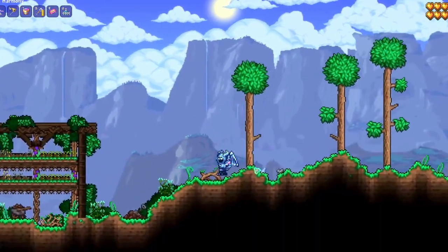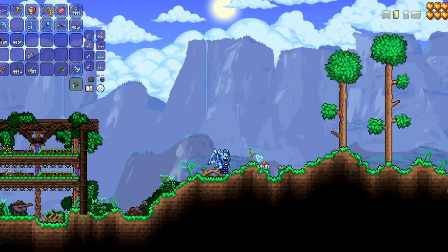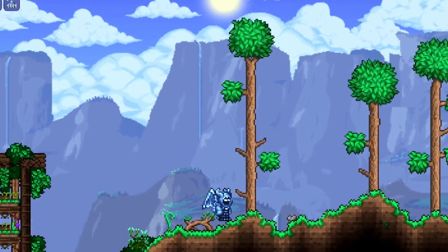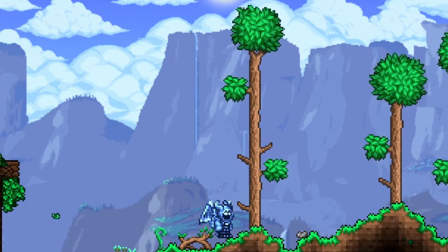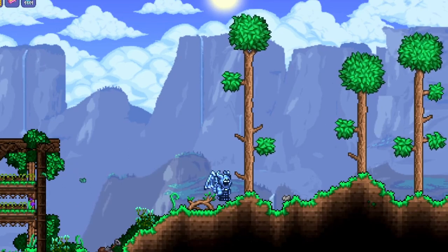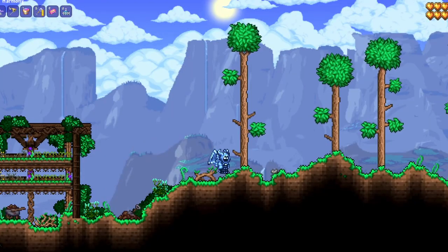I think it's really the combination of these two items together — the Axe of Regrowth combined with the fertilizer — that has so much value, because you can just continuously farm trees. You can also have these trees come back at different heights, which is really nice particularly if you're a builder like me. Even in Journey Mode with time sped up, trees can take a while, and this allows you to get them quickly in whatever variety you need.